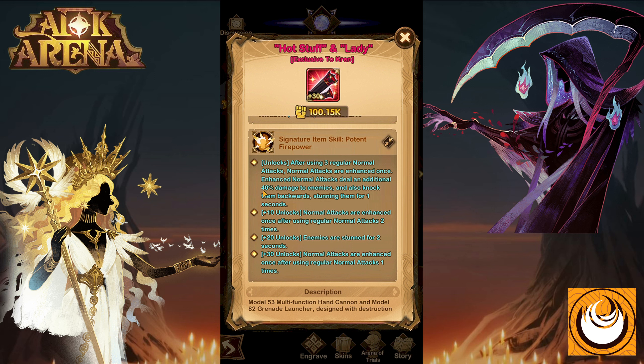Let's have a look at his signature item. It unlocks Potent Firepower: after using 3 regular normal attacks, normal attacks are enhanced once. Enhanced normal attacks deal an additional 40% damage to enemies and knock them backwards, stunning them for 1 second. This allows him to power up his ultimate and do a massive amount of damage. At level 10, normal attacks are enhanced after using regular attacks twice. At level 20, enemies are stunned for 2 seconds when using this ability.